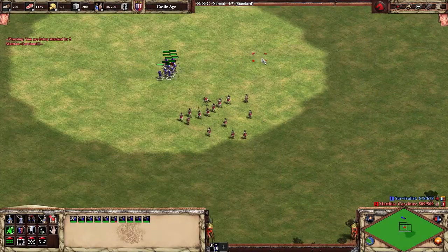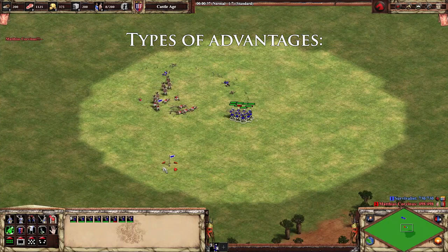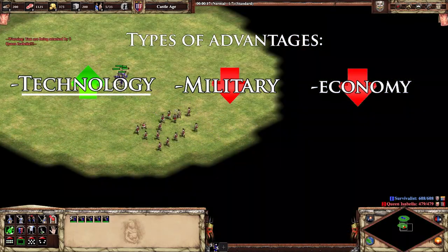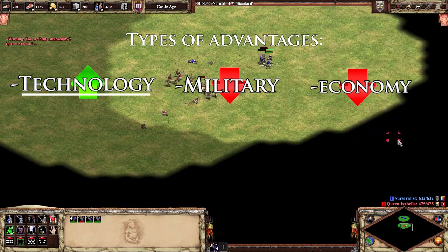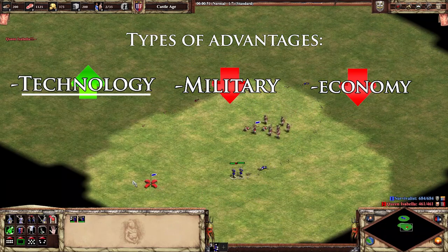This means that your active game plan should be working towards a specific goal where you gain an advantage. In order to achieve this goal, you have to stay focused on it. When going for crossbows and an attack in early Castle Age, don't lose archers in Feudal Age and don't attack before upgrades are in. To do this, skipping horse collar for a faster Castle Age time is common. This is an example of where you're going for a tech advantage at the cost of economy and military size.